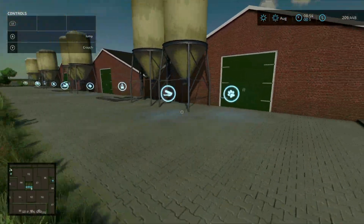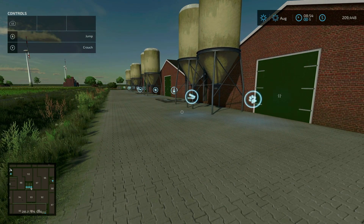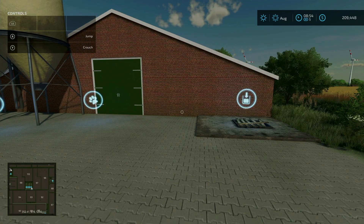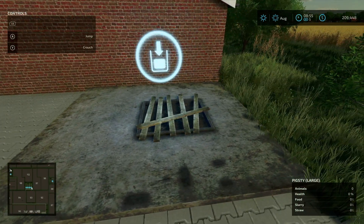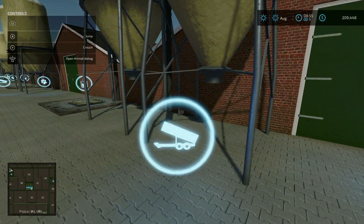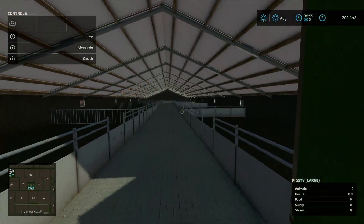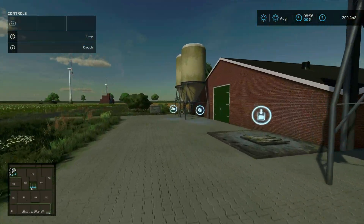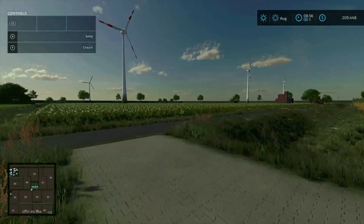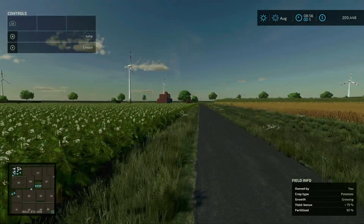Here we've got one of the farmlands where we purchased a bunch of pig barns. You can see you can have four pig barns for 250 pigs each. You have the slurry point here and the feed point right here, same going down. You also have feed points right here. Like I said, this map kind of throws me for a loop — it's set up so differently compared to other maps.